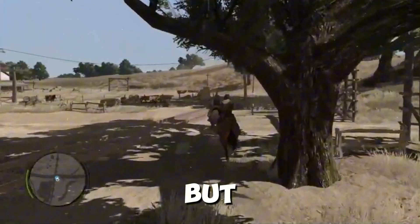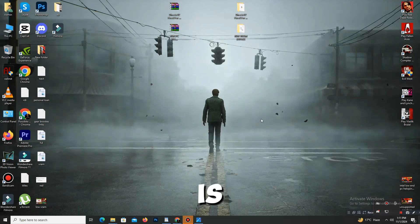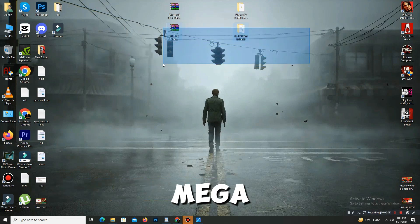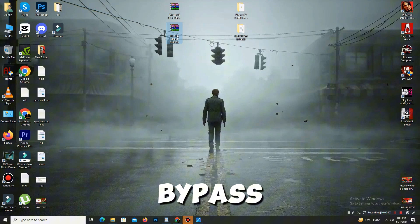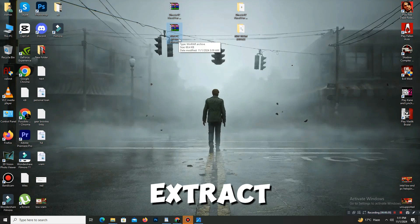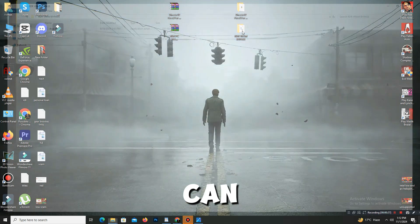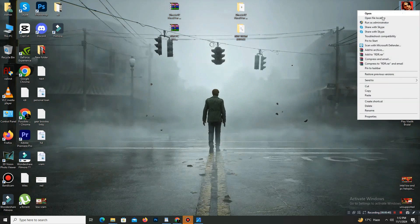To do it, check the description and find the first link — a Mega download. Find the pack named RDR PC VRAM Bypass, simply download it, then extract the pack. Open it and inside you can see only one file named DXGI.dll. Copy this file and go to your RDR1 file location — open the game's file location.